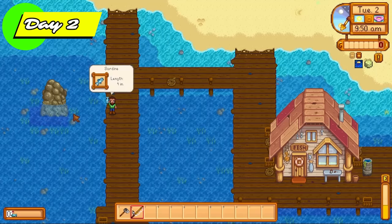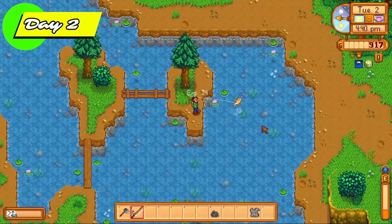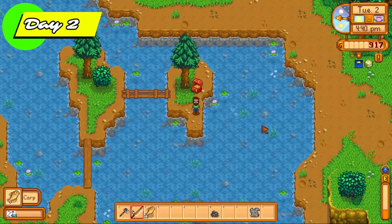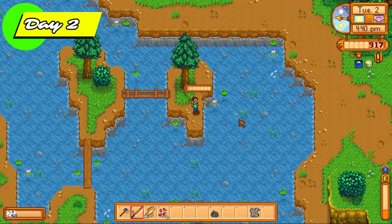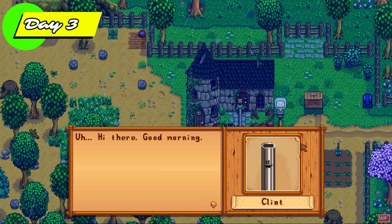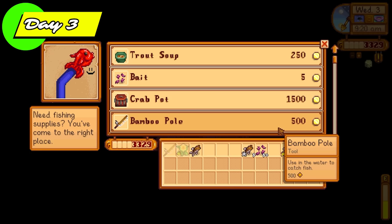Day 2 is a day of fishing — we're going to fish until we flop, sell all the fish for tons of money. This is our usual money-making strategy and will be the primary strategy in spring. Clint paid us a visit on day 3 because we fished up some copper ore the previous day.